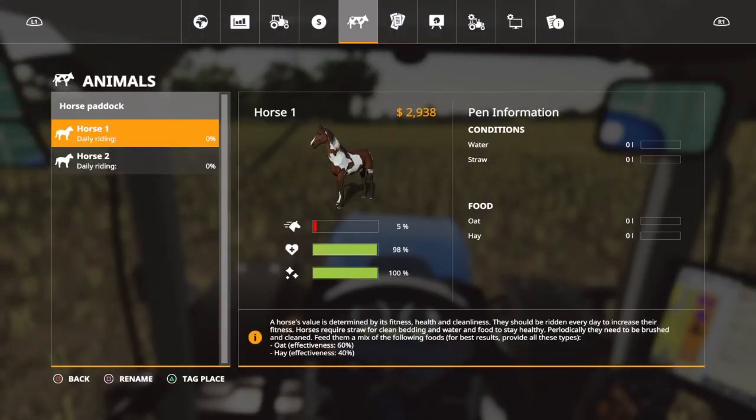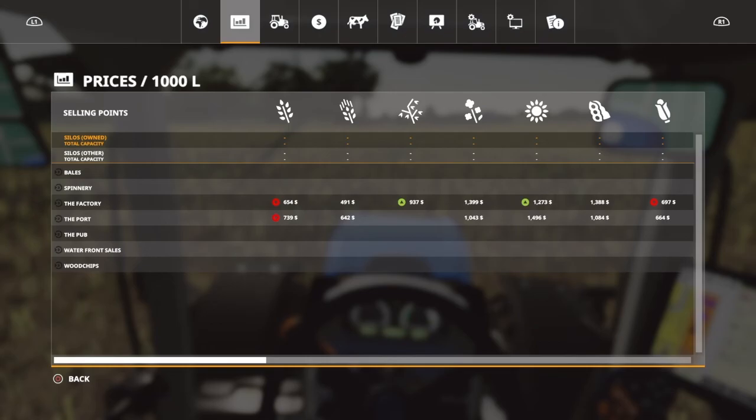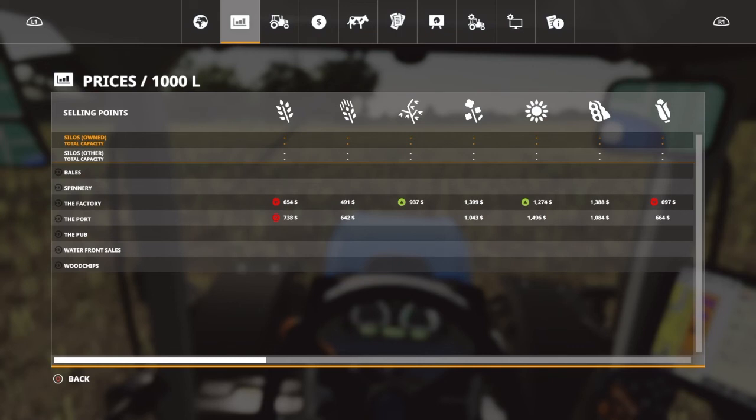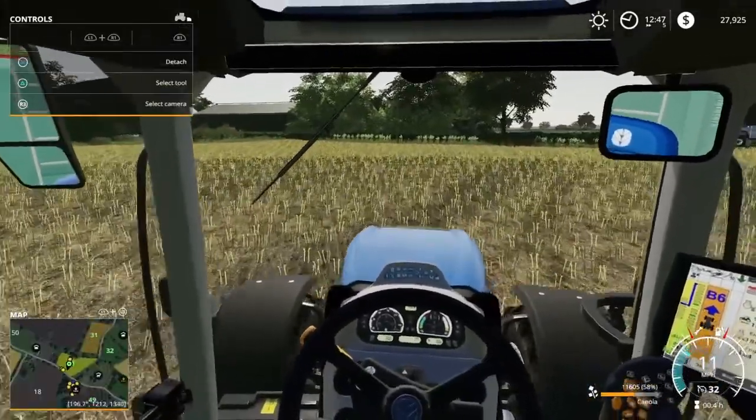If you're still watching, leave a comment for Horse One and Horse Two — the brown and white one, and just the brown one. Let's go check where canola prices are. Looks like the factory is the best for canola, and the price is going up. Wait — no, those are sunflowers. Let's head to the factory — it's right down the road.